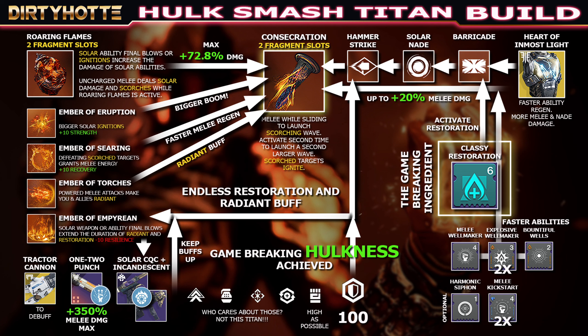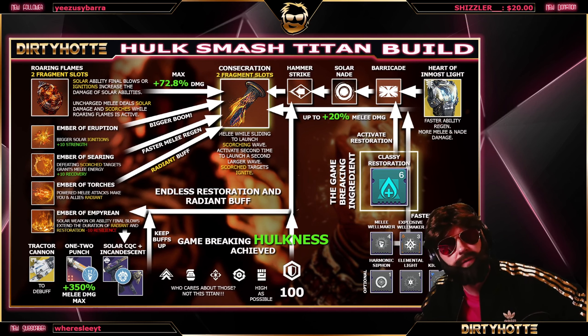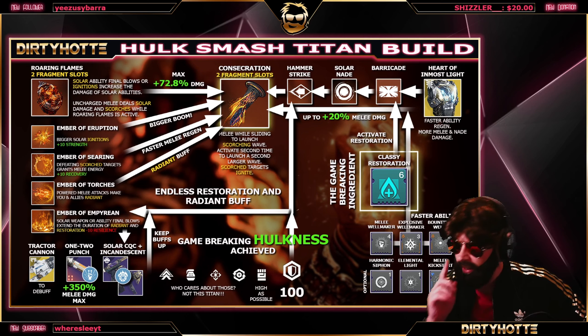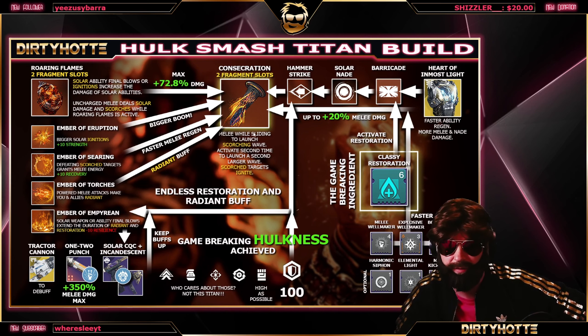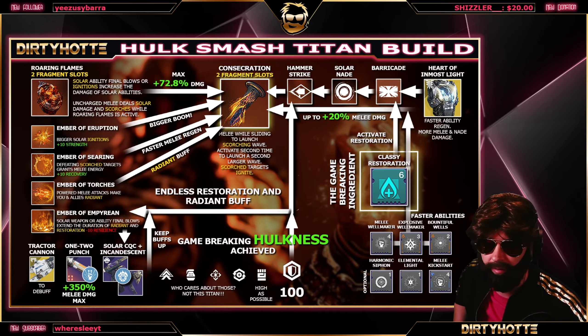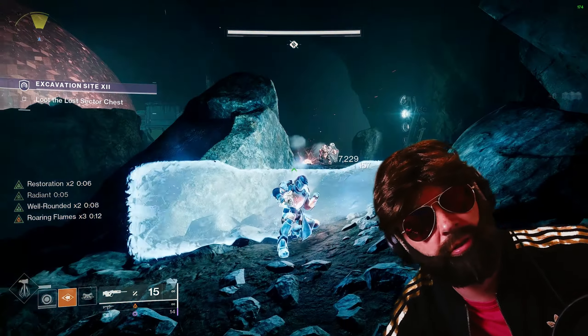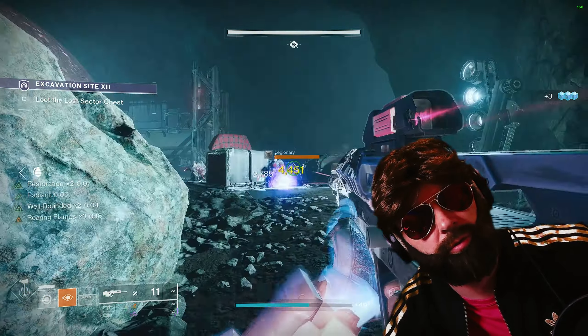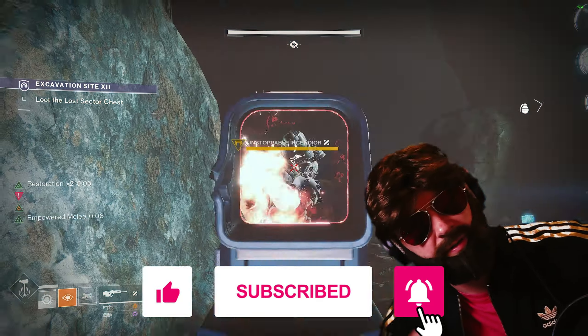That is the build — Dirty Otis Hulk Smash Titan. To enjoy this build to the fullest: farm Containment, add some heavy metal to your playlist, and just devastate the Containment playlist farming new Opulent guns — it's a joy. Bonus fun fact: you don't even need an Anti-Barrier mod because you one-hit those guys before they get their barrier up. I hope you enjoyed this — check the playlist for more Destiny 2 builds, leave a like, and help Mom's Basement grow. Dirty Hottie out!